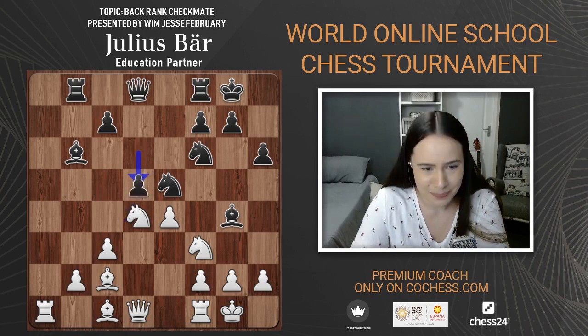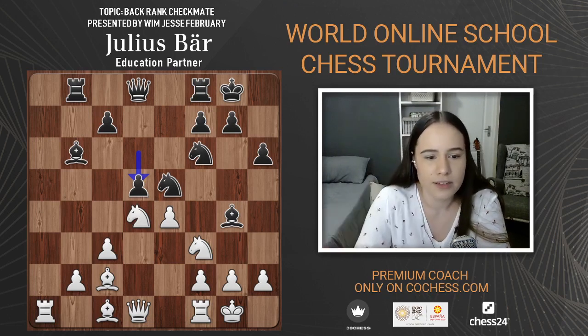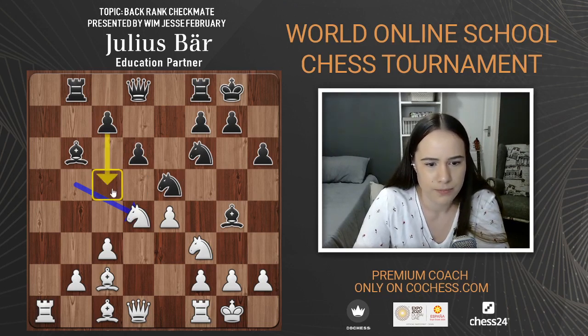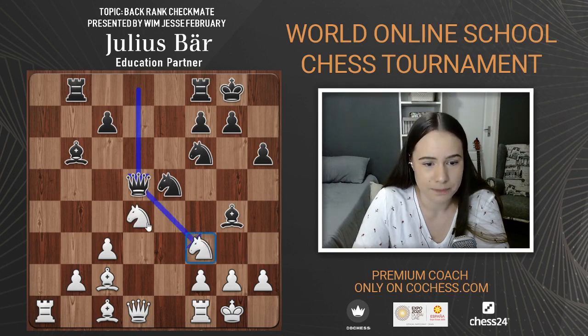D5 was played. When you're putting pressure on your opponent's position and they start defending, that's when you want to throw all your forces at the center — bust it open, create open files. I would have half expected c5 but probably it's not as good. Taking on d5, queen takes, and now there's even more pressure on the f3 square.